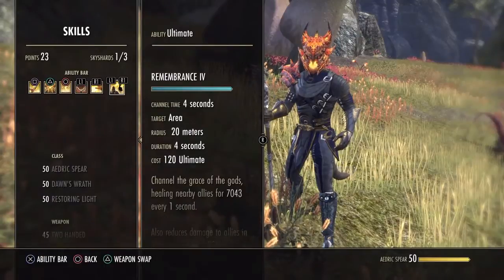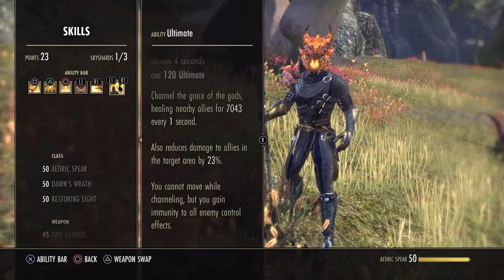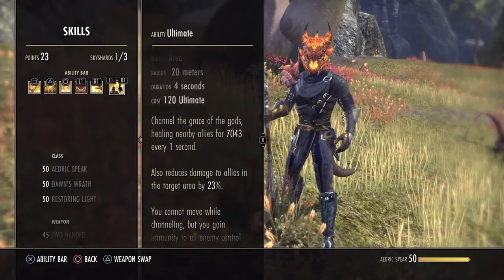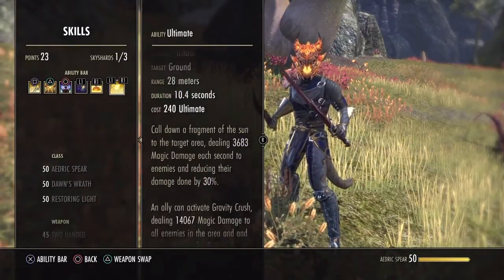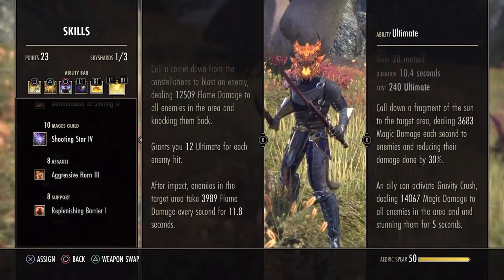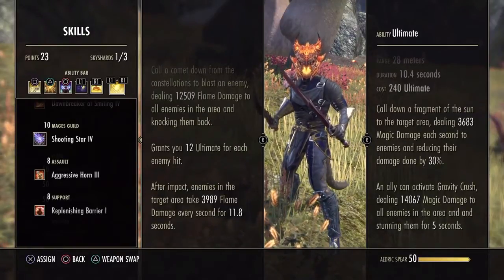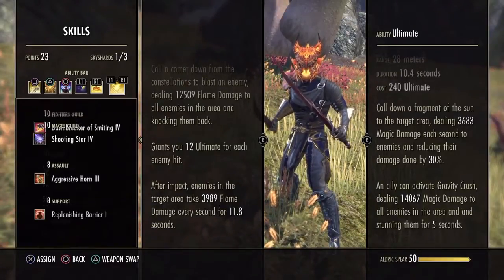For our Ultimates on both bars, I keep Remembrance here. Most of the time you won't need to use Remembrance, but this is great in a really tight spot — basically you're granting yourself and your allies 4 seconds of invincibility, damn near. I choose Solar Prison over Shooting Star because there's that 30% damage mitigation — reducing enemies' damage by 30% as long as they're standing in that Nova, plus they can activate the Gravity Crush and deal 14,000 damage. That's a pretty hefty number.